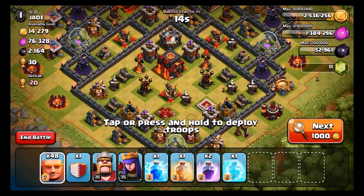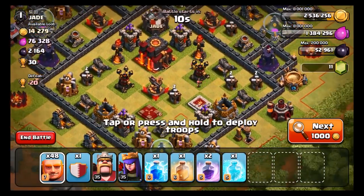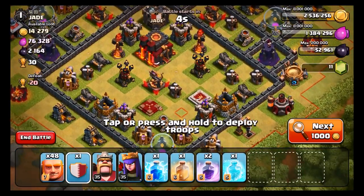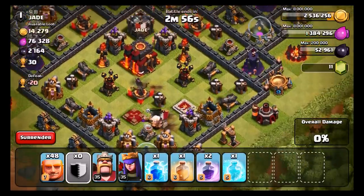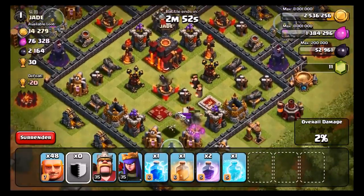Alright guys, here we go. We found a base. This one is a southern teaser to the max — I'm not sure we can do it, to be honest. I only have one free spell and I don't know what he has in his clan castle either. If it's wizards, we are in trouble. We're gonna check it out though. He's got some bombs — I don't know if I even got the clan house out of there. I don't know if I'm in range.